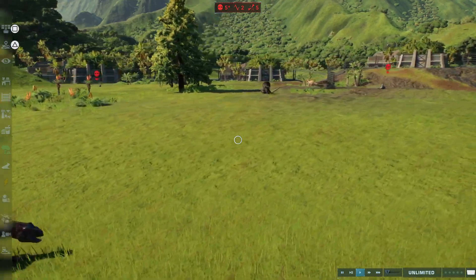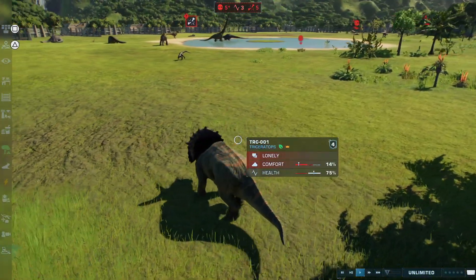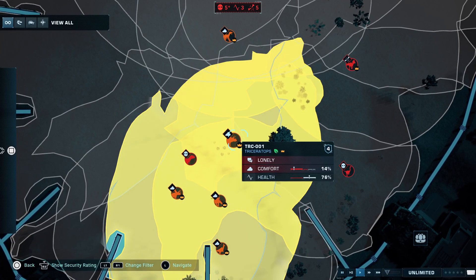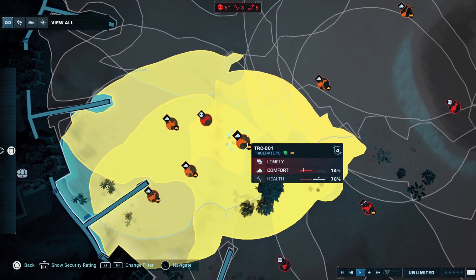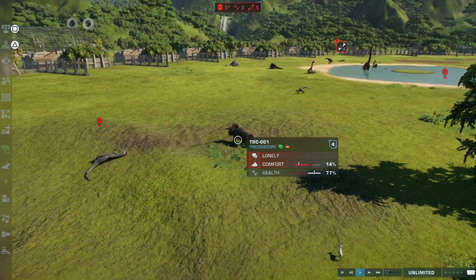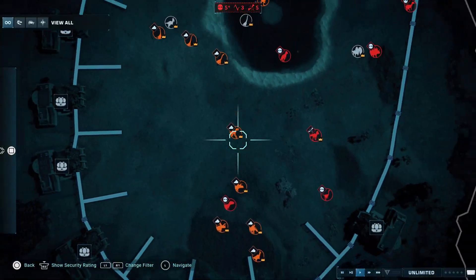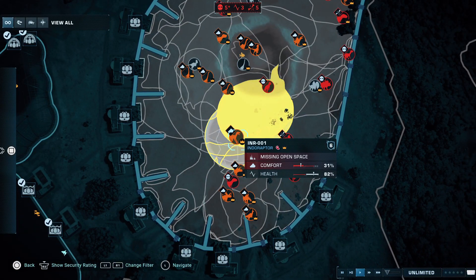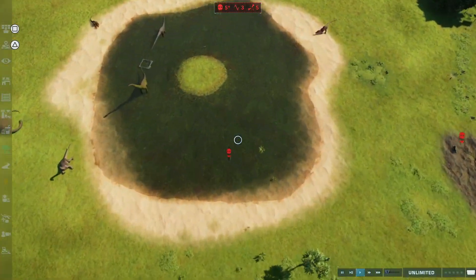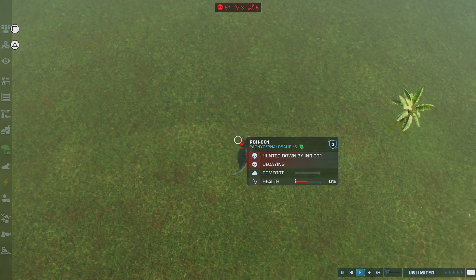Indoraptor is just stalking the Triceratops. I think the Triceratops is going to chase it away. All the herbivores are kind of in this little area. How did you die? Triceratops died by Indoraptor - that's what I thought.